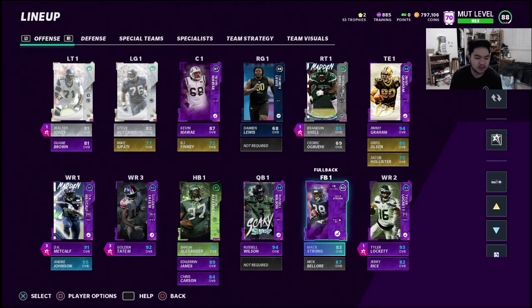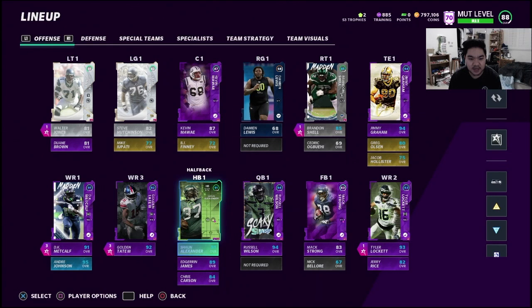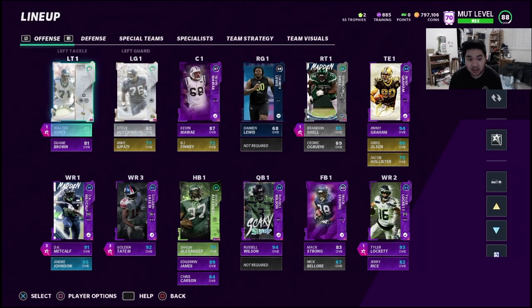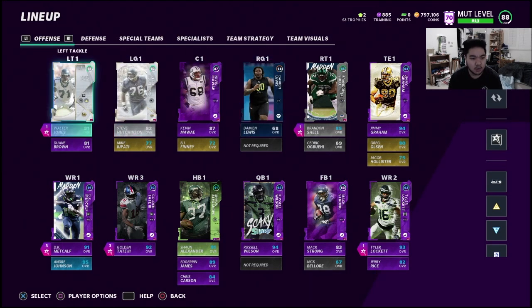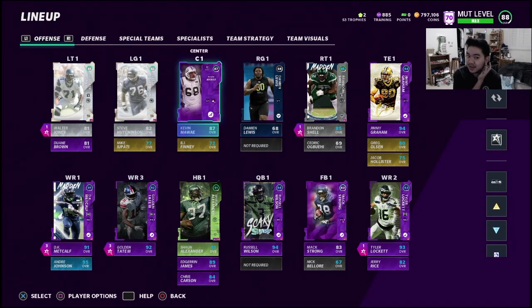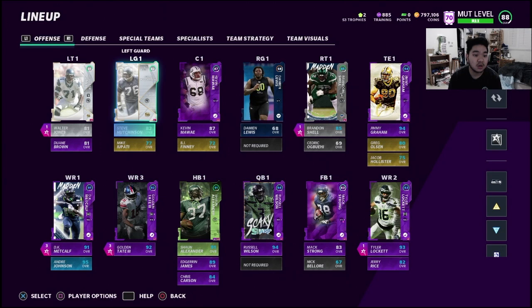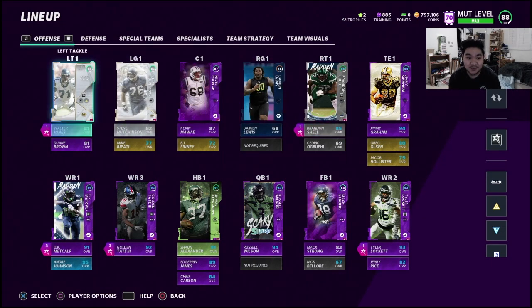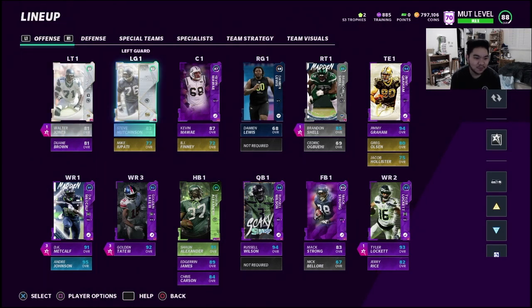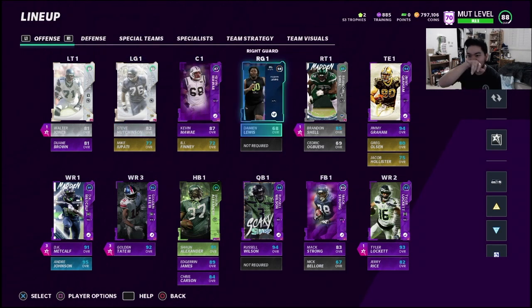Let me introduce you to the team and explain some choices. First up: Hutchinson and Walter Jones — 81 and 82 overall. With the first Team of the 50 coming out Friday, I didn't want to spend coins yet. I've been waiting for the power-up to get them to like 87. Edge Protector works on everybody — Brandon Shell just holds it down — so Walter Jones should be good.